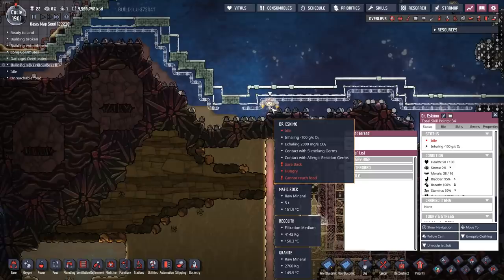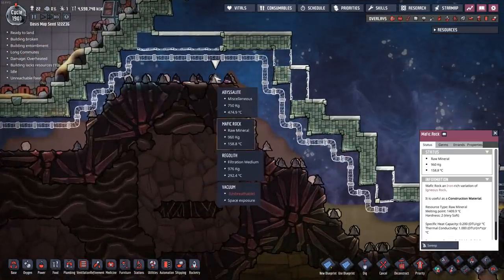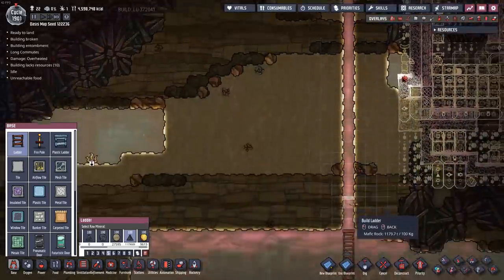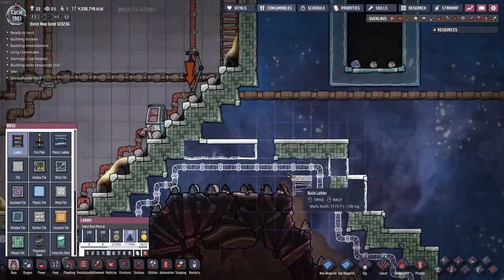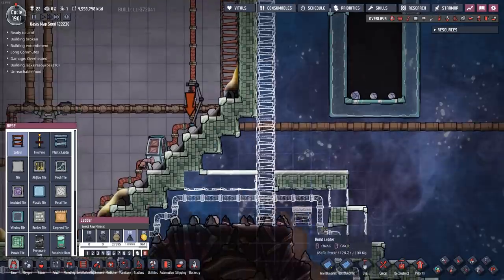Excuse me, Dr. Eskimo. What are you doing? Don't tell me - you're stuck. These dupes. What am I going to do with you? Well, I could just dig down, but then I have to sweep up your jet suit, not to mention every other duplicate would follow you the instant that was available. So here you go - build your way to freedom.